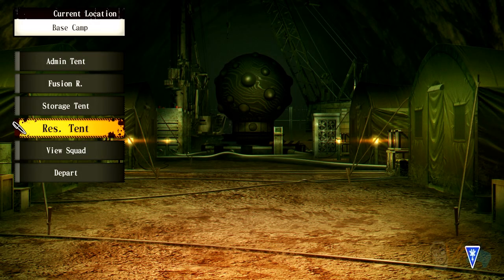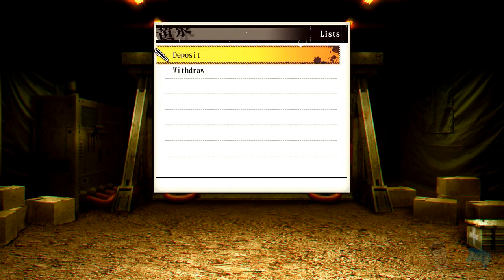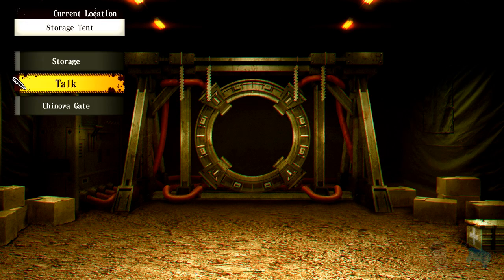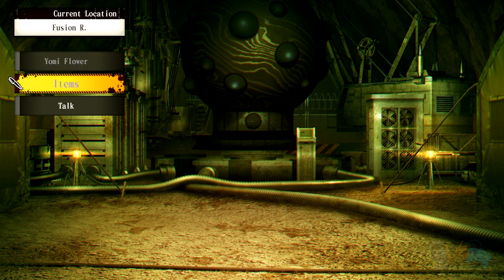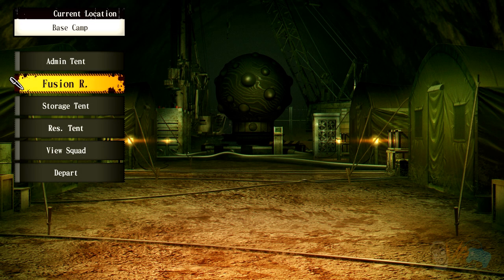Squad storage, admin storage — I don't think there's a point putting things away yet. Shinoa Gate — fusion reactor. This is for healing enemy people if they get messed up, and I can probably create more Yomi flowers here. We're very limited so we're gonna keep getting to Camp 2 ASAP.